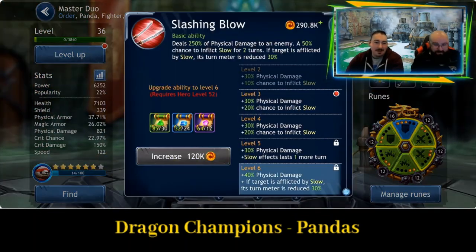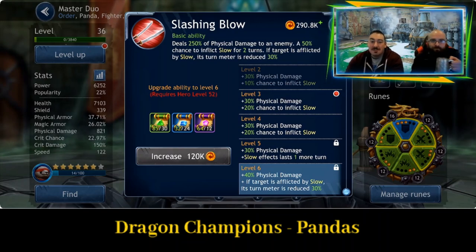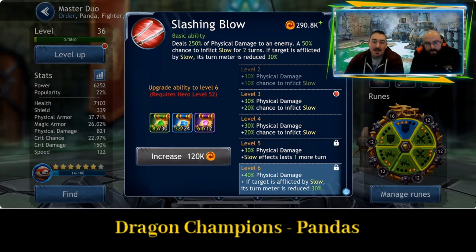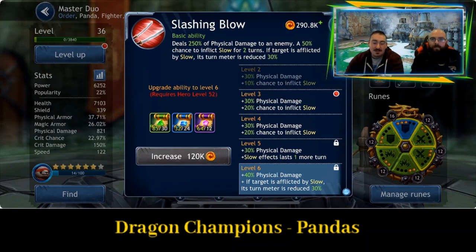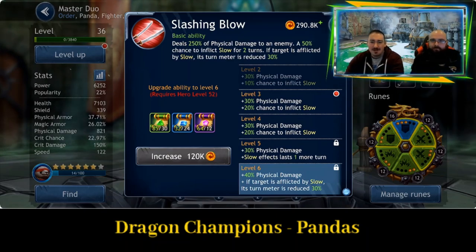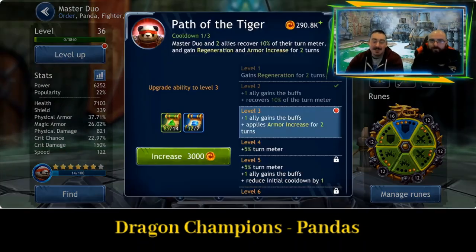It's very cool looking armor, by the way. So Slashing Blow is the first ability. It deals 250% of physical damage to an enemy and then a 50% chance to inflict slow. And if a target is afflicted by slow, its turn meter is reduced by 30% — really quite useful because you want to be pushing up your turn meter as much as you can, so you get more attacks out than the enemy team.